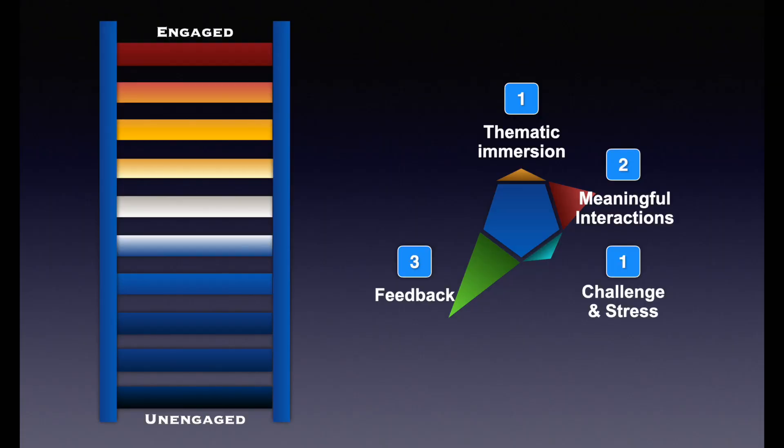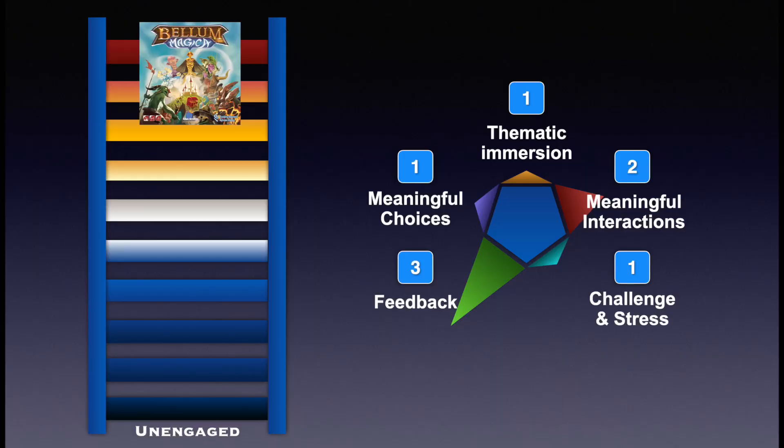So Bellum Magica scores a 3 for that category. And finally, for meaningful decisions, we're back to a 1 again. The game is extremely dependent on chance. You can play the game cleverly, but that's no guarantee that you're going to do well — your fate is dependent on the dice rolls and how much you're targeted by the other players. So Bellum Magica scores 8 overall, which gets it pretty high up that ladder. It hasn't reached the highest rung — it's not quite enough to declare it a classic, but the score is indicative of the fun contained within the box. It really is a lively, engaging game.